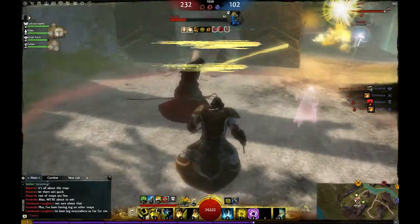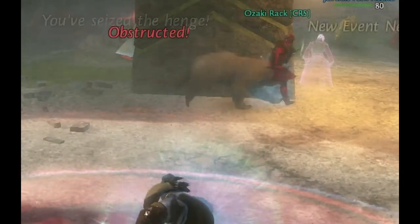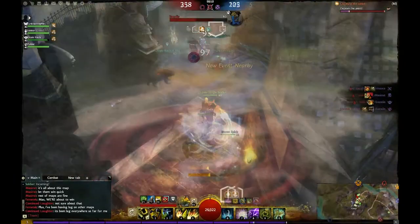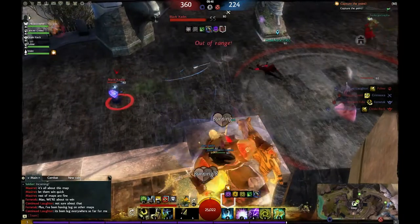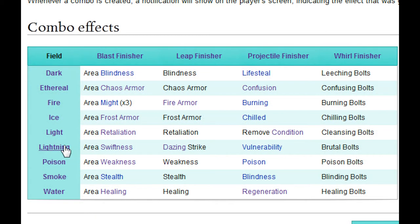Here's an example of Ricochet and Healing Spring being used together in game. As you can see, the axes that fly through gain the regeneration effect. When I slow down the video, you can see a regeneration axe hitting that bear and providing the buff. You will always know when you have completed a combo by the little heart that comes up, with a brief indication of what has been achieved. Alright, let's try a different combo now.